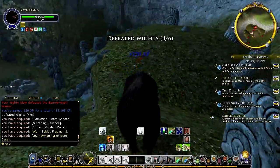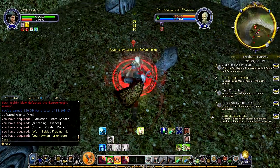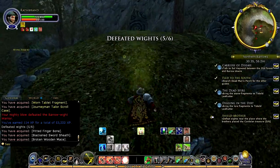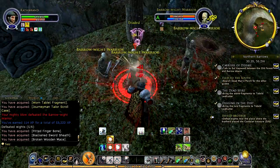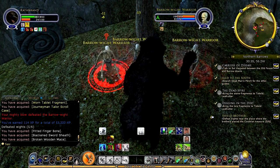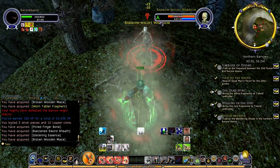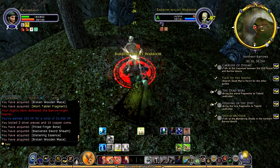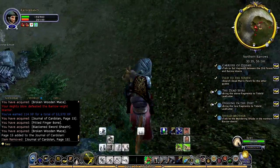We got two more wights to go. I believe another one will pop up right here. I'm going to try and finish this one off outside of bear form. Oh, that's three of them — I did not expect to see three of them. I may actually need to pop some healing potions here — in fact I do. But I think I'll be alright, I think I can take this last guy down before he takes me down. That was a little closer than I would have liked — I was not expecting three of them there.